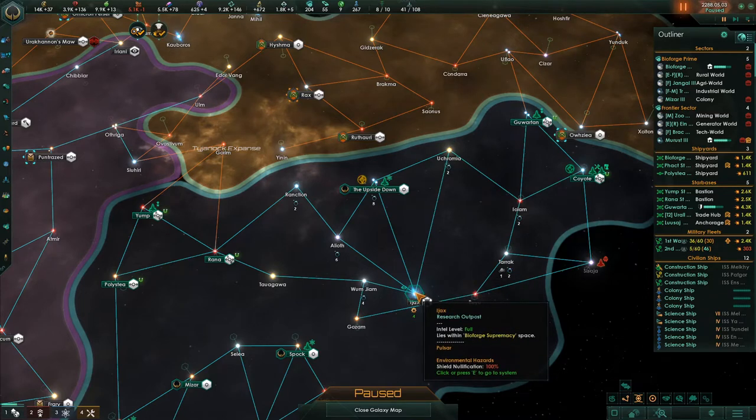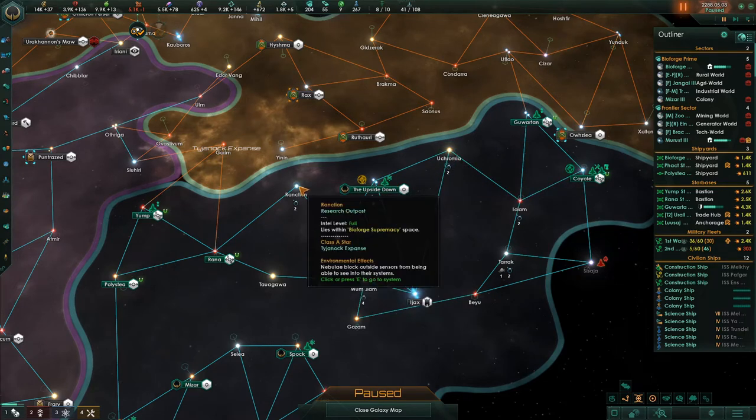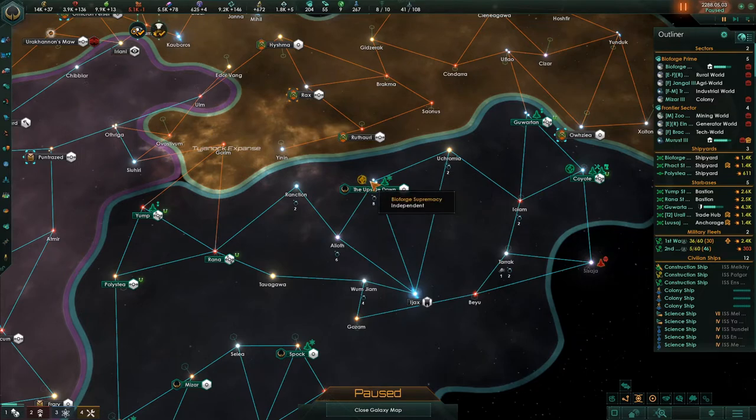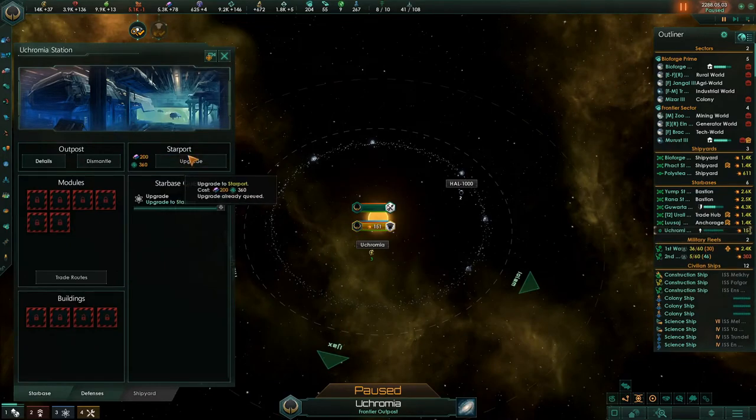What else would be a good spot to grab? If you put the anchor here, you'd need three trade hubs to get all the way over here. But if you put it here, you get one, two — and you won't grab these outer ones, but you'll get this and these planets, which is the most important. Let's do this — Great Mountain — and go down here.